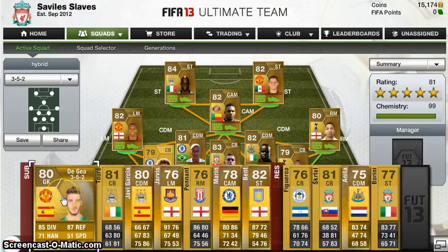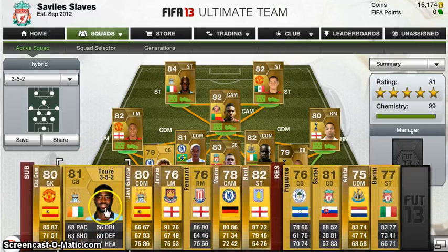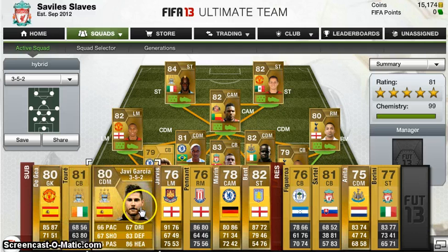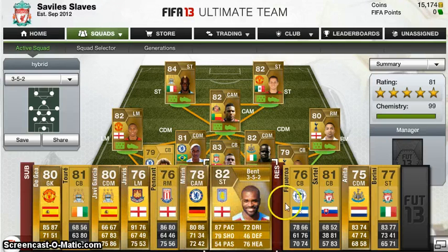On the bench we've got a few great players. We've got Kolo Toure, Xavi Garcia — he's solid — Jarvis, Pennant, Marlon, and Bent.